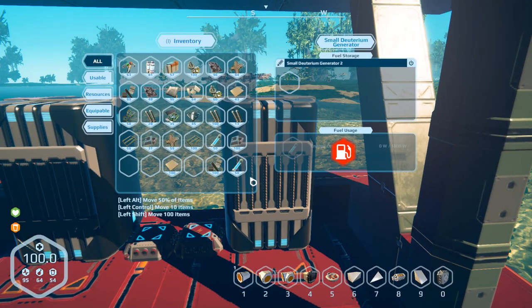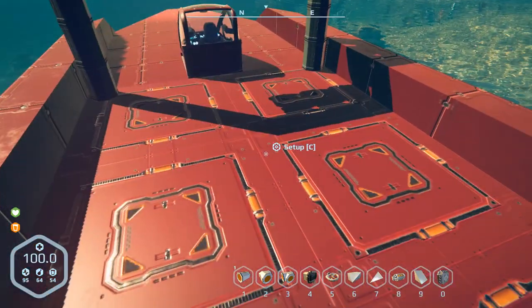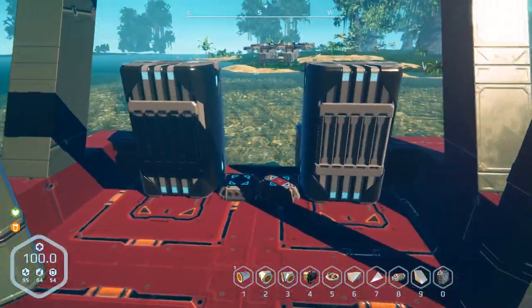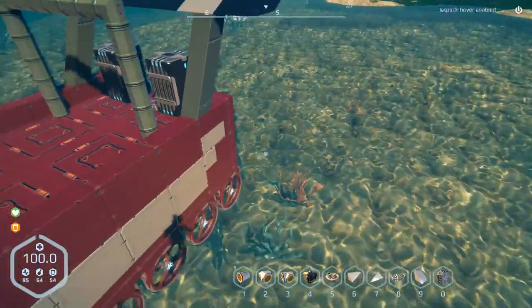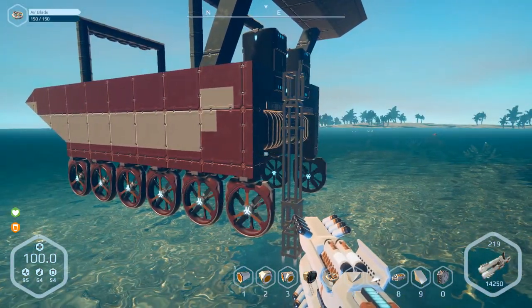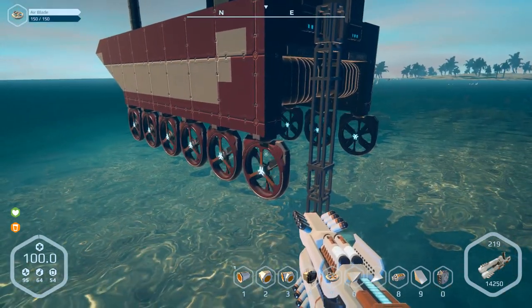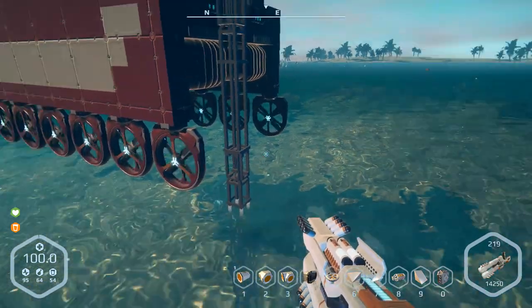Okay, we are ready. I split the fuel into two stacks, even though it sounds like I just need one of these generators. Now we just got to lift up the anchor and sail away. Oh, I forgot to do a save first. Okay, now I'm ready. I was also noticing — it's kind of confusing the way the air blades are spinning this way on this side and spinning the other way on this side.